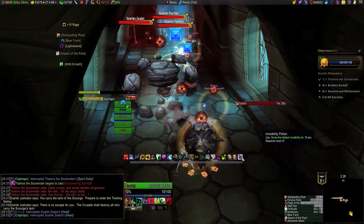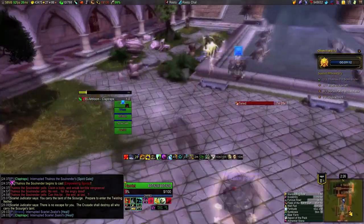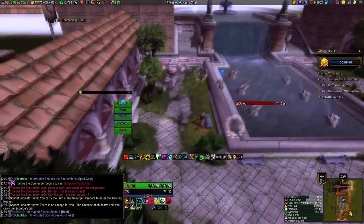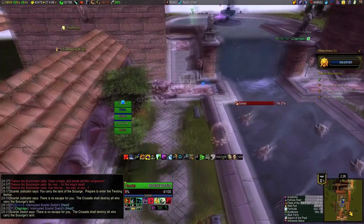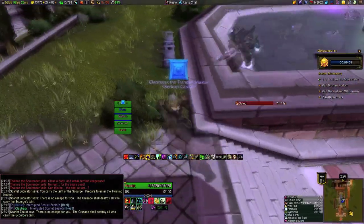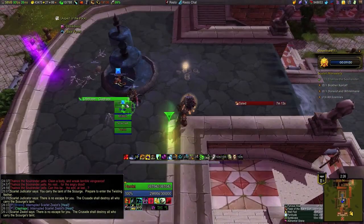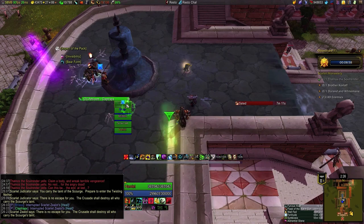This is where we invis pot. Our potion cooldown from Thalnos just ended about five seconds ago. Our shaman made a fortuitous discovery here, which is that the earth elemental invises even if you forget to dispel him. But if you can do that trash pack all at once in about 50 seconds or less after you finish the first boss, you probably don't want a DPS pot on him or else you'll be waiting for your invis pot cooldown.